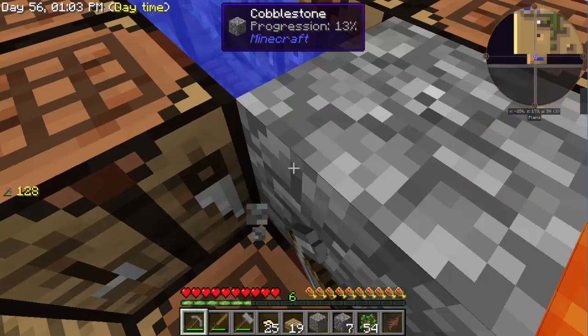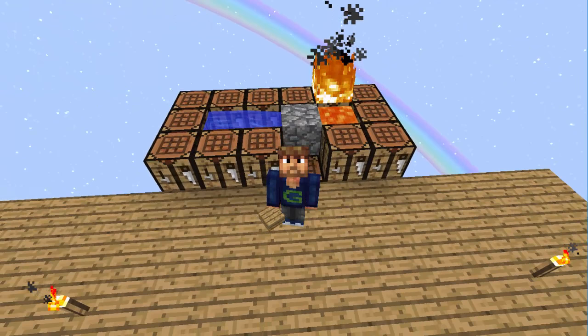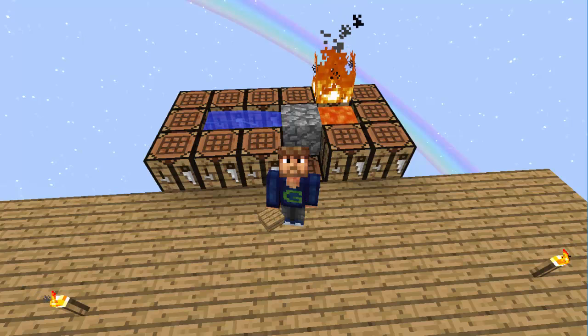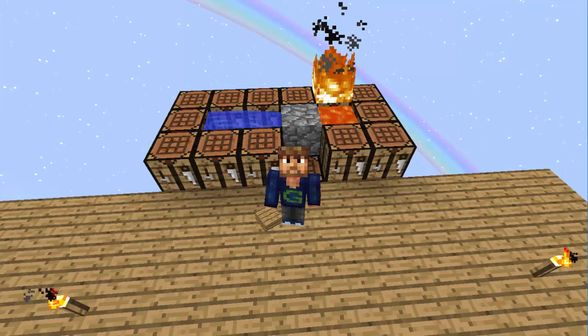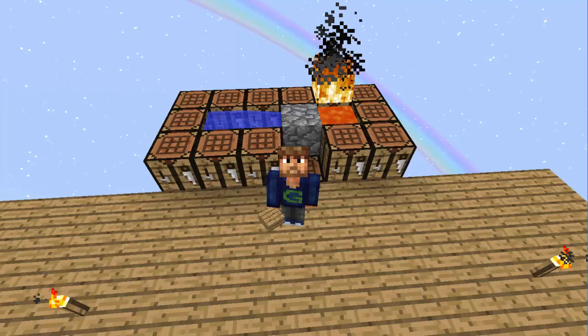Alright, my friends, that ends today's episode. We have made cobblestone. We are all set. I got a stack of it all pre-made. Next episode, we will automate cobblestone generation. And believe it or not, we will be getting rid of this in a couple episodes. So that is the plan. We will automate this, and I should have a guest host either the next one or the one after. Again, if you're interested, make sure you do it. If you liked the video, give me the thumbs up. You haven't subscribed yet? Please subscribe, my friends. Thanks for watching and have a great day. Bye guys.